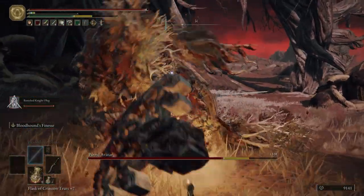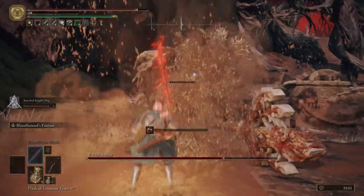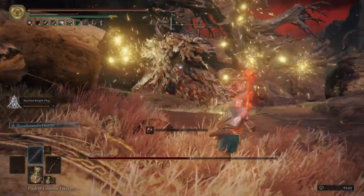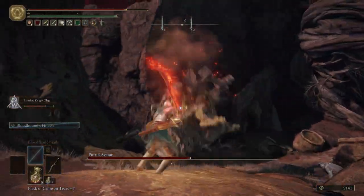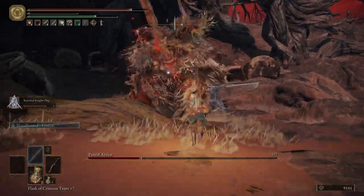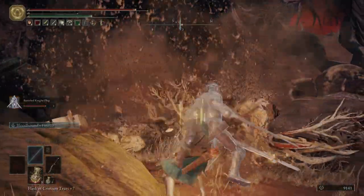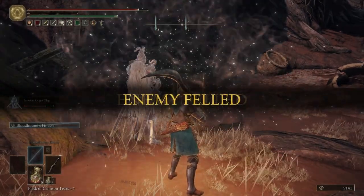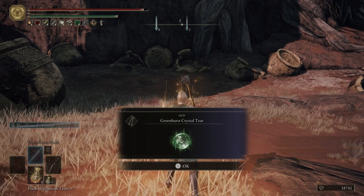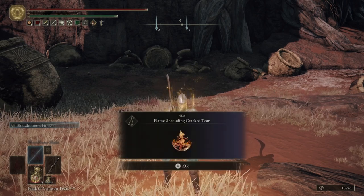I was really bad at dodging that — it's the first thing that stupid Putrid Avatar did. We killed the Putrid Ur-Tree Avatar. It's not hard. You just have to be careful for that butt slam. You see it jump up in the air, just start running the opposite way. We get the Green Burst Crystal Tear for killing that Ur-Tree Avatar, along with the Flame Shrouding Crack Tear.